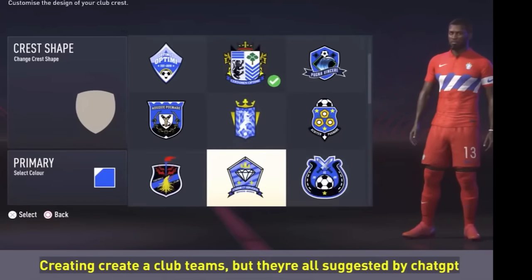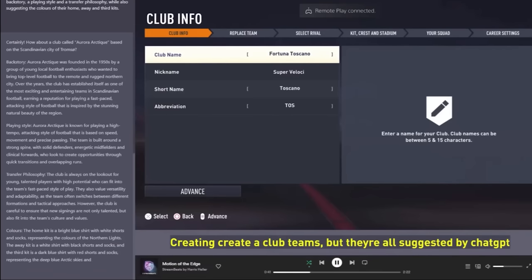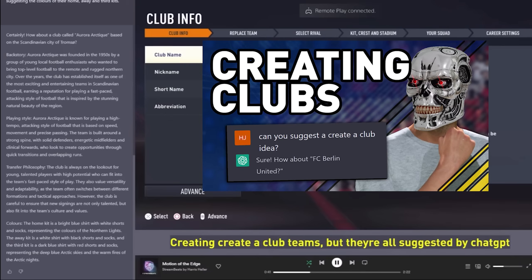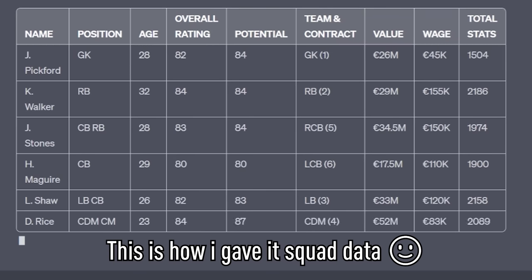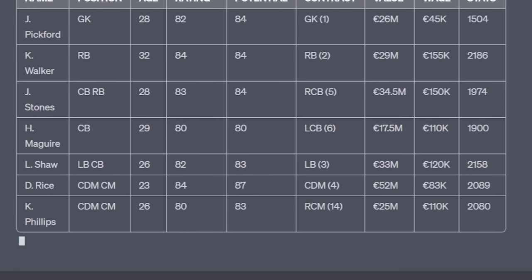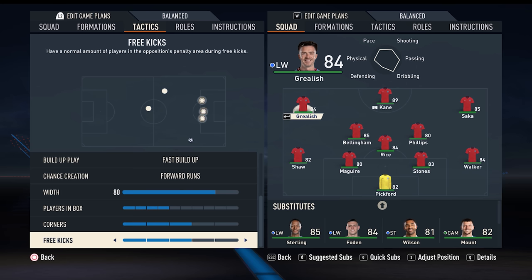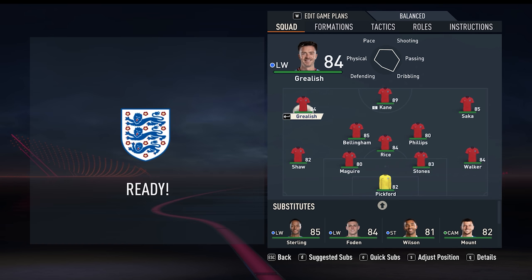If you've watched a couple of my videos, you might remember a stream I made a few months ago where I was super excited about ChatGPT and used it to create some brand new teams for Creator Club. Well, today we're going one further. I'll be using ChatGPT to pick everything from its own tactics to its own starting 11, and I'll be directly competing against it to see if it's better at FIFA than I am.